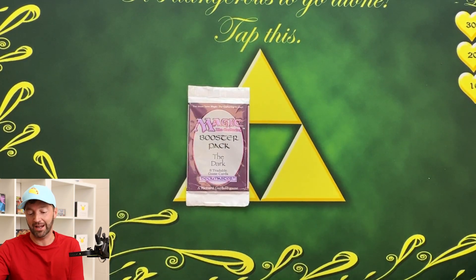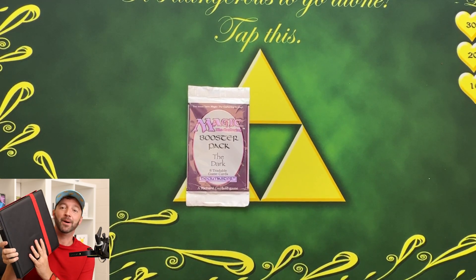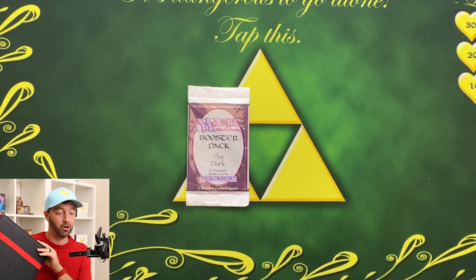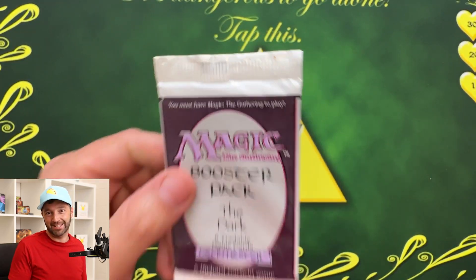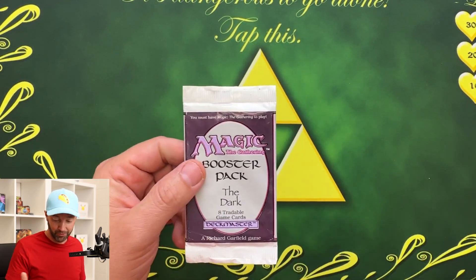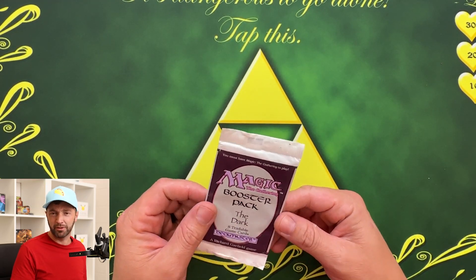I'm also doing a secret magic binder — this is my Four Horsemen binder. I'm gonna show you specifically the dark section of this. I'm not necessarily collecting the sets, but I just put all the cards I do have in there. So I'm kind of lazily collecting a set — if I fail, it's okay.